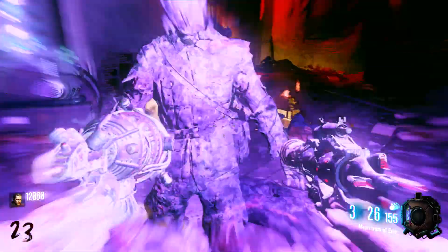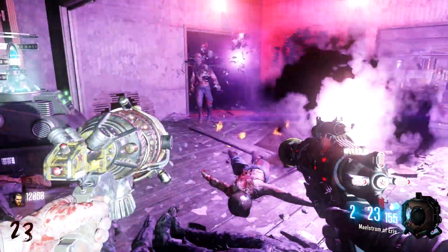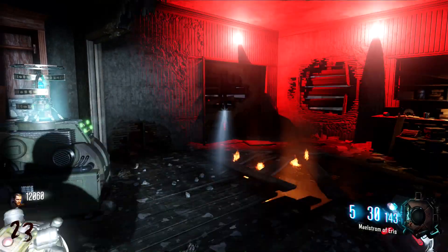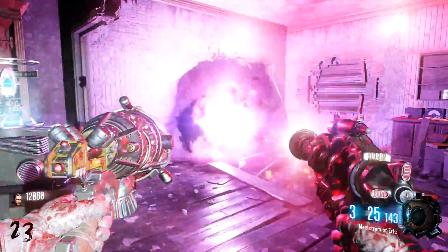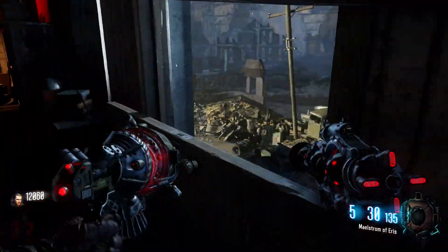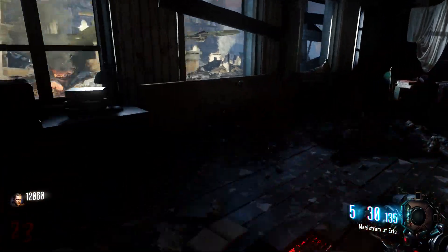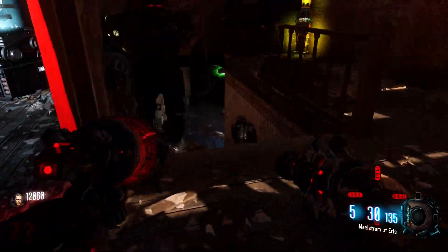So this weapon can be upgraded and pack-a-punched, which is pretty nice. Once you do that, the ammo capacity is going to increase and the damage you do is going to increase as well. So firing down one of those gravity suckers and then firing a ray gun into it will create a gigantic purple suction that kills everything within its vicinity. I believe it lasts a little bit longer pack-a-punched. And that's definitely good for clearing out rooms and for doing the defensive rounds, protecting the crystal inside of the pack-a-punch room.